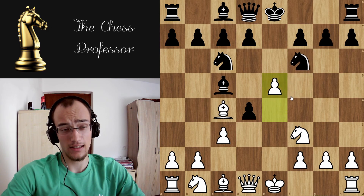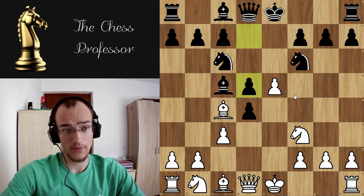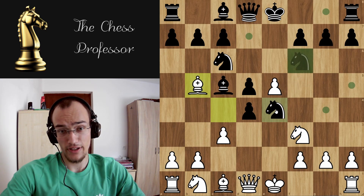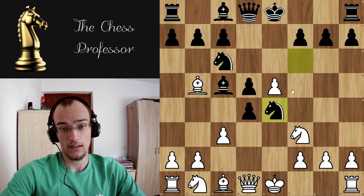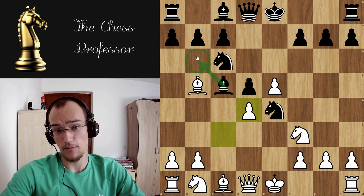Now let's look at the main line, which is d5 — counterattacking your bishop. You do not want to take; you want to go bishop, pinning the knight. They're gonna go knight e4, jumping into the middle. And now you take the pawn.